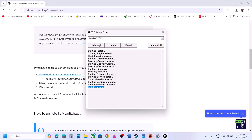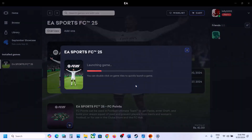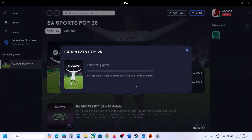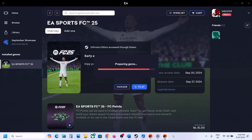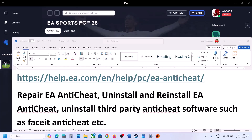If still not working, select FC 25 again, click on Uninstall, but this time do NOT click Install. Close the tool and launch the game from Steam or EA app. During launch it will install EA Anti-Cheat — you will receive a prompt to click Yes to allow the installation. It will then install EA Anti-Cheat and you should be able to launch the game.